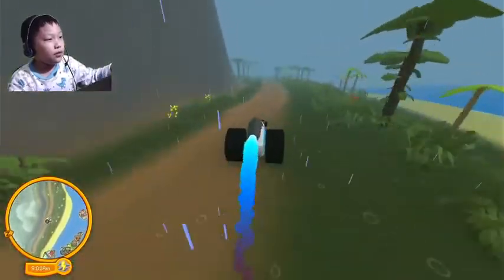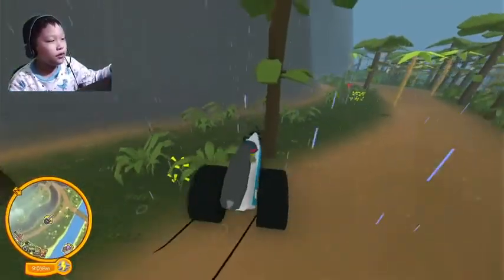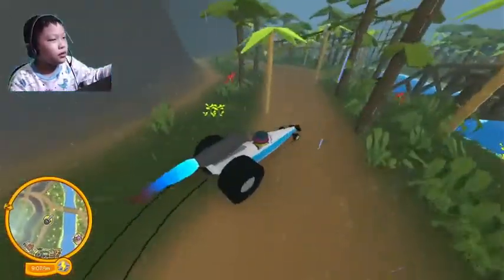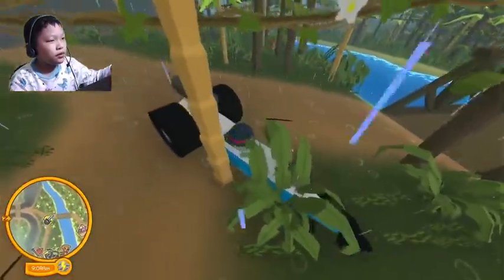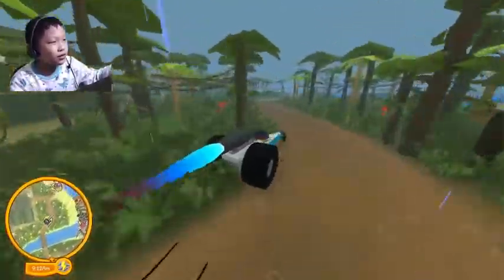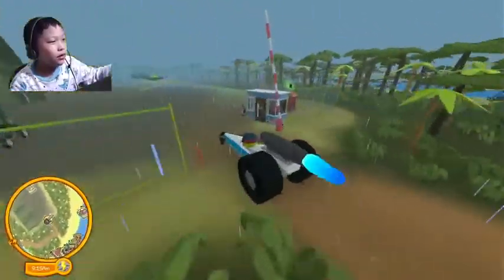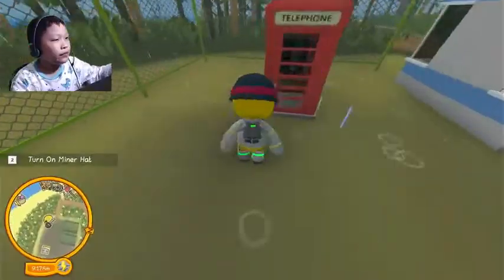That is the first one - you go to a stair. This is the first vehicle, it's the drive stair. It's found at the ship place. And that is how you cross the sea. Now let's use the second.